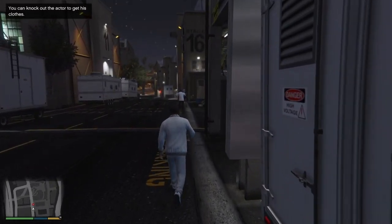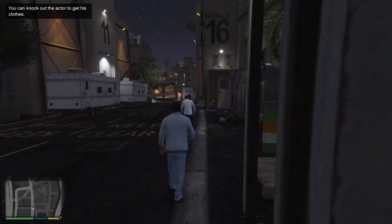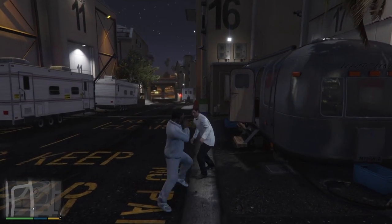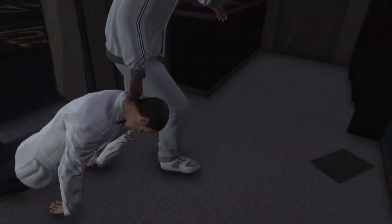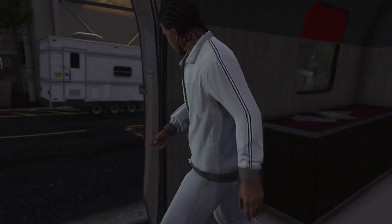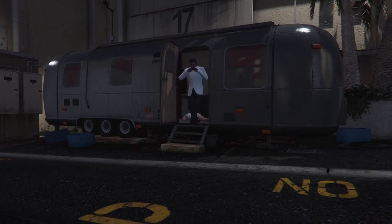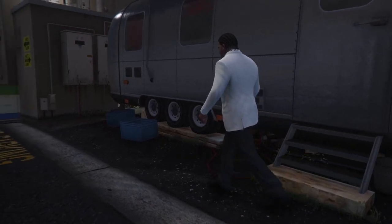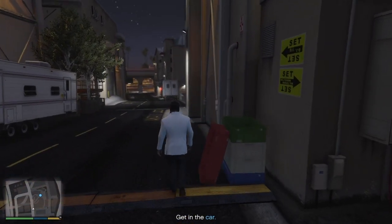As you can see, the gentleman in the tuxedo up ahead of us is ranting and raving at someone and making a young lady run away crying. And down you go. So we're gonna take this guy's outfit and we're gonna make ourselves look like James Bond, and we are going to steal ourselves the car from the movie set, which also makes us look like James Bond, as it has twin front-mounted machine guns and a few other little gadgets and gizmos.